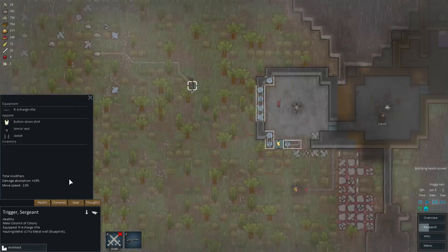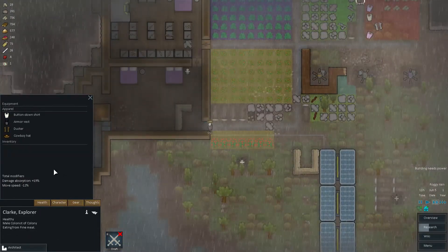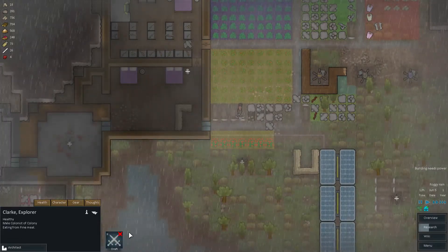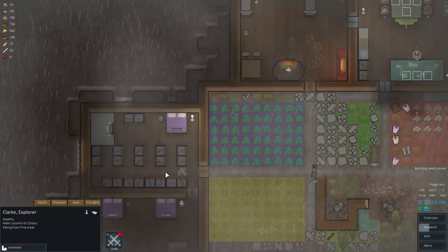I am excited about this whole gear situation — everyone's got some nice stuff. Clark needs a weapon though; I guess he was injured recently. So let's see what I want to give Clark — what sort of weapons do I have in the stockpile?